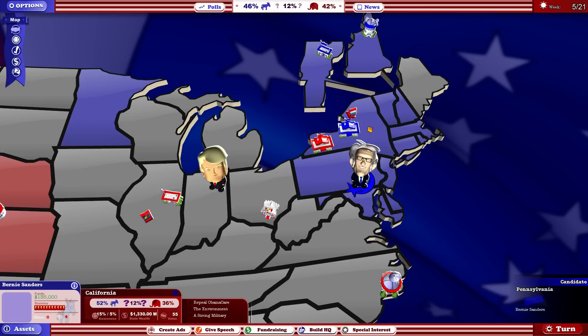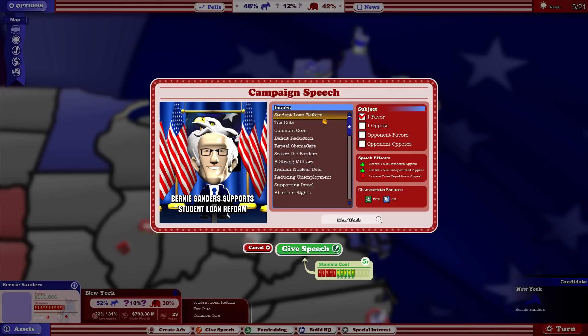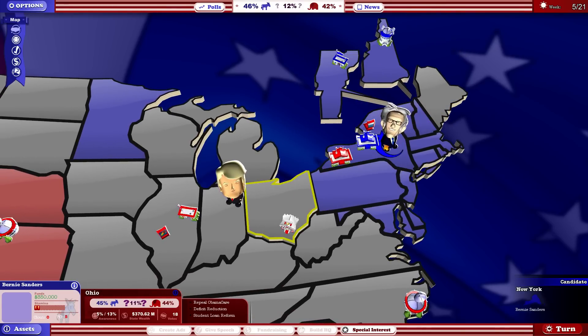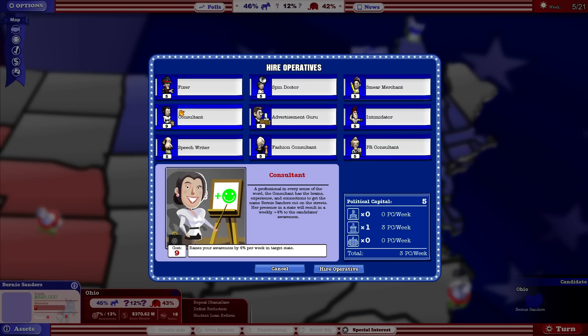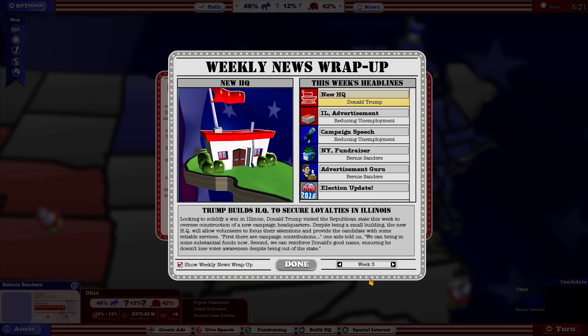Let's go to New York and do some fundraising. I want to reduce unemployment - I'll give a speech to raise awareness from 22% to 32%, then do some fundraising for almost a quarter million dollars. Then I'll fly to Ohio and set up an office next turn. Let's get an Advertising Guru with the idea that we'll run an ad there next turn, because we have enough money for both that and an office.